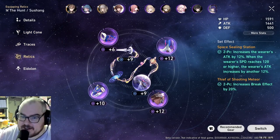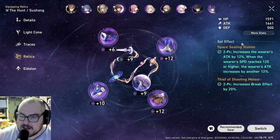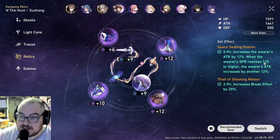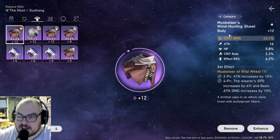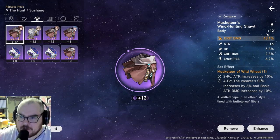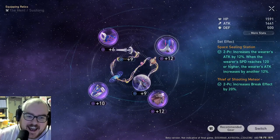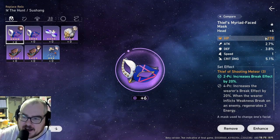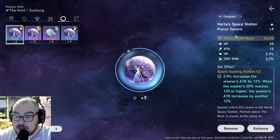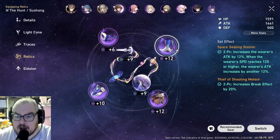For her relics I had two choices. The outer four relic slots use two sets — the Space Station set grants 12% attack, and when speed reaches 120 or higher, attack increases by another 12%. I have crit damage on my chest piece, though crit rate would probably be better since my crit rate is pretty low. I have attack on my boots, flat HP on one piece, and flat attack on another. The two middle stats include a physical damage boost, which fits since she's a physical damage dealer.